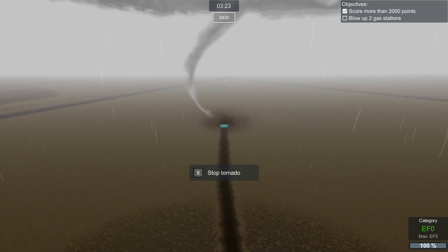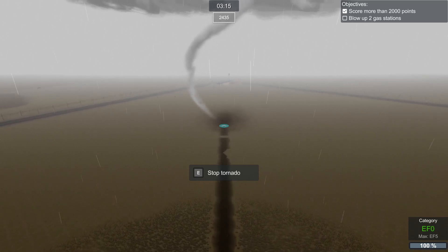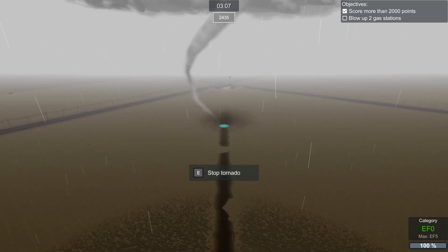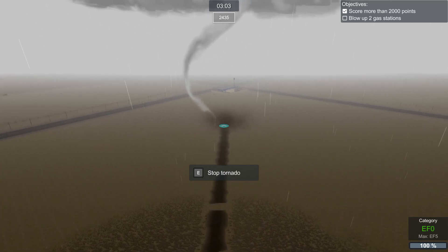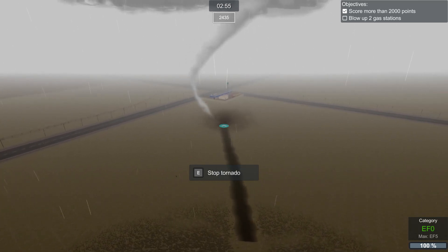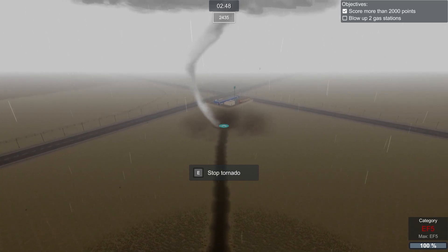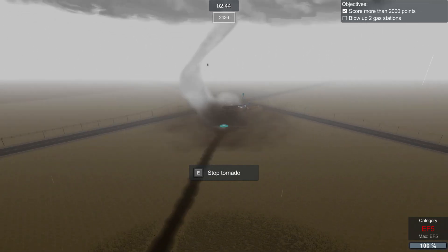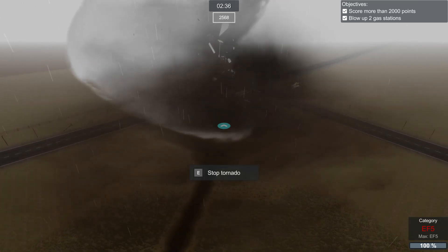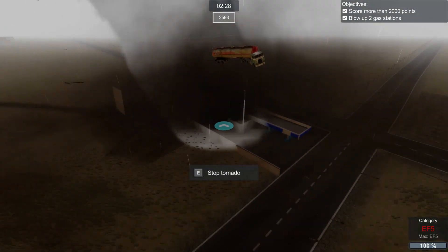There is apparently an alpha out that people are getting access to that has all of the new things - it's version 0.9 of the game so it's still definitely beta access, and I don't have that yet. We have just under three minutes to destroy this gas station so we're going to level up to EF5 - you can see how slow we start going but we get to be a much much bigger tornado. There we go - we've blown up two gas stations. And we also have that truck - let's see what we can do... there it goes. Keep that truck up in the sky!